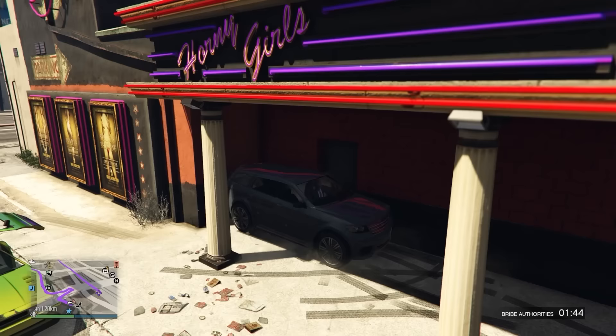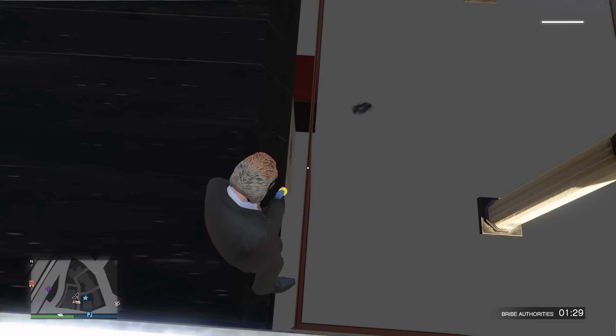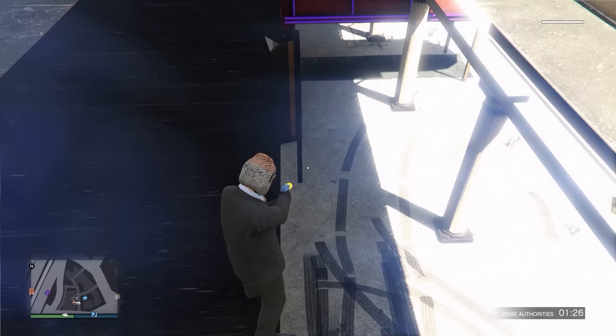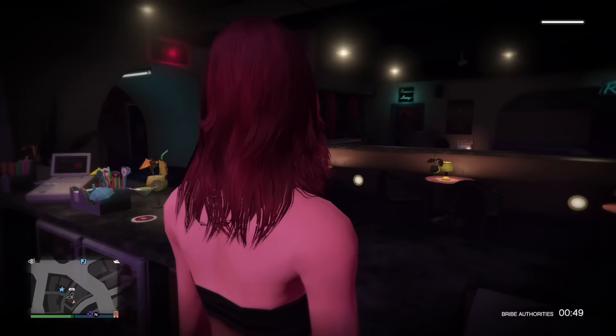Now we're going to break inside the Vanilla Unicorn. Get a car, bring it out front of the Vanilla Unicorn. Aim at this wall, align yourself up perfectly, and then jump. Walk right across the edge of this building here — basically just copy what I do in the video — jump down over here, and then switch to first person mode. And there you go. You're a bartender. You're behind the bar. You officially work at the Vanilla Unicorn.